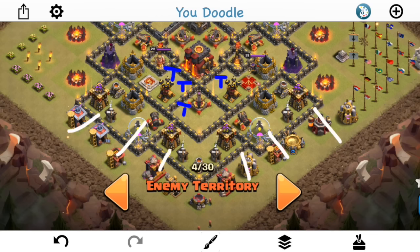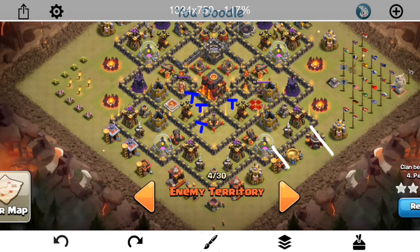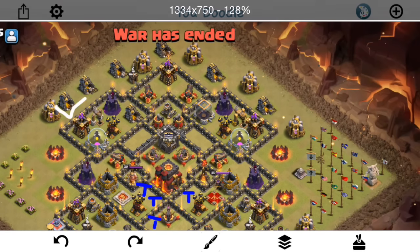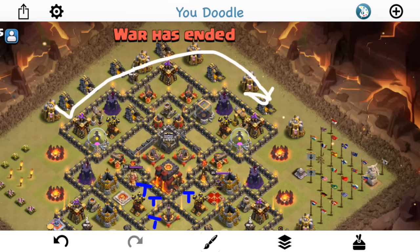That's something that Lenny was looking to do here. The plan was to come in with a queen walk, start it off here, let her walk all the way around to here, luring out the CC troops at one point to kill them. He has a Poison, and he ends up using a Rage — I don't know if he wanted to use a Rage, and it was close as to whether he should have. But to be safe, he used a Rage to keep her up once she got in range of kind of these three point defenses in that area.